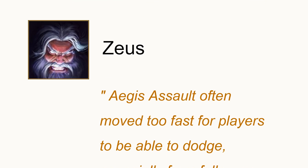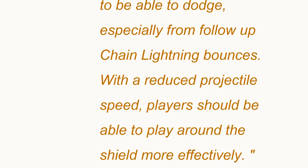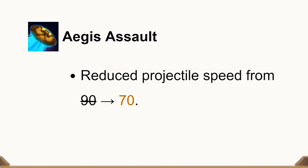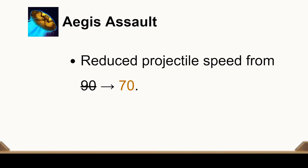Zeus's Aegis Assault — his two, the shield he throws out — had its projectile speed changed so he lobs it now. That was a decent change since Zeus was kind of annoying to play against with all his damage anyway. Hope you guys enjoyed the video and I'll hopefully see you in the next one.